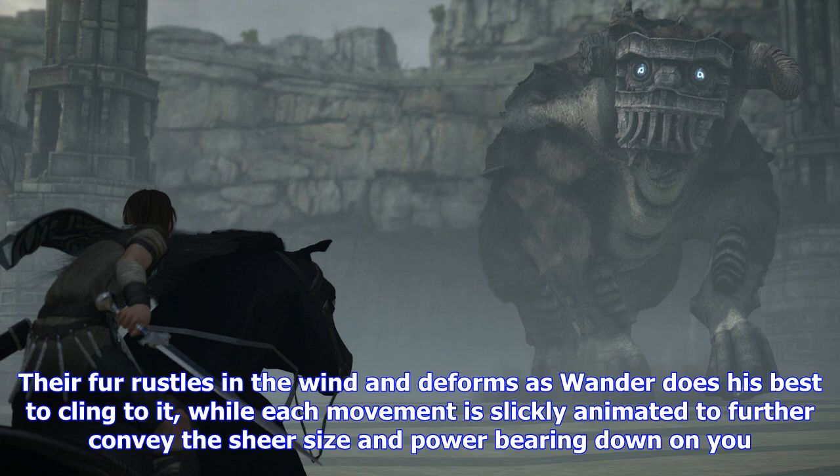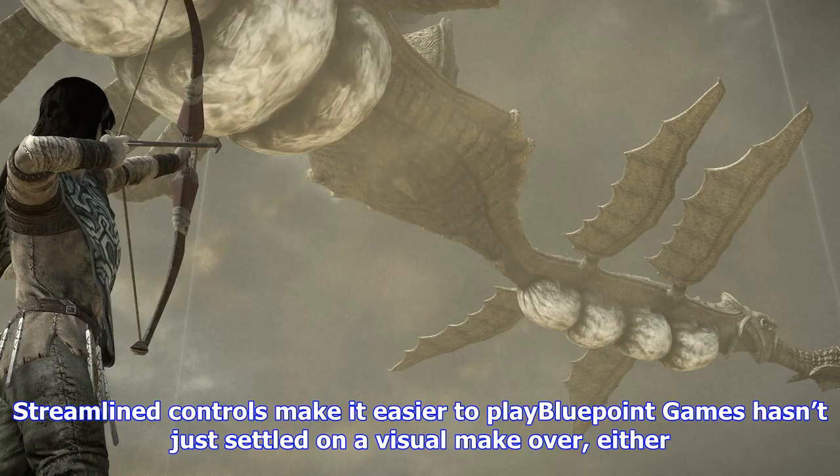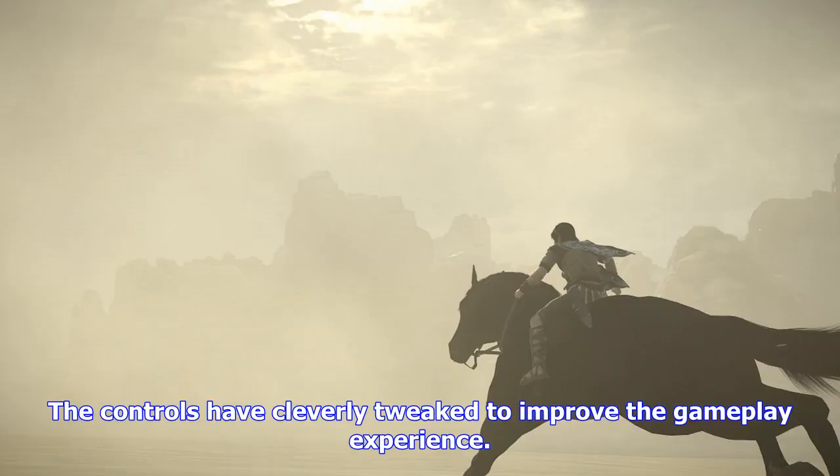The colossi pack an almighty punch, and if you thought each colossus was impressive on the PS3 re-release, then wait until you see these magnificent beasts on PS4 Pro. Their fur rustles in the wind and deforms as Wander does his best to cling to it, while each movement is slickly animated to further convey the sheer size and power bearing down on you. Smart use of lighting, motion blur, and depth of field effects only help to completely throw you into the desperate and frightening battles.